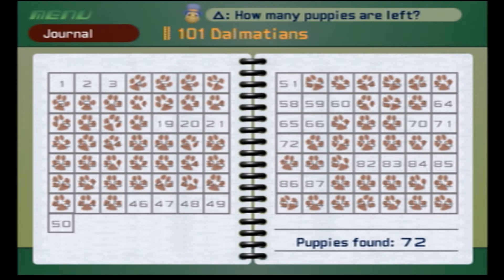Hey everyone, SantanaGuy here, bringing you back another view of Kingdom Hearts for the PlayStation 2. In the last episode, we went off and collected the possible final page of the Winnie the Pooh storybook, and I also collected the Lady Luck Keyblade, which I did not equip. And in today's episode, we'll just be collecting the rest of the Dalmatians.